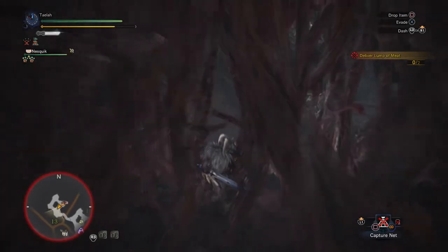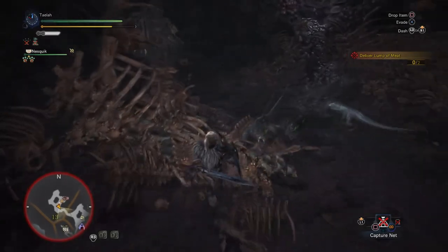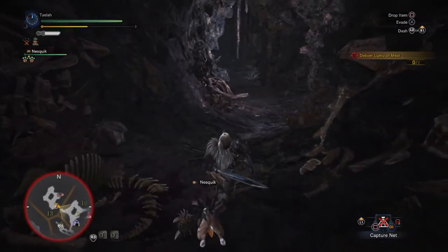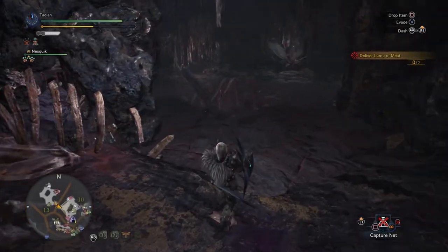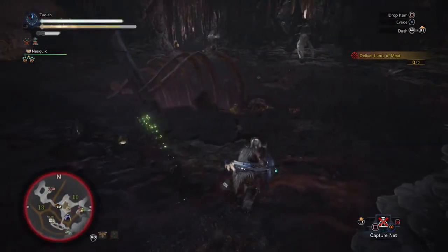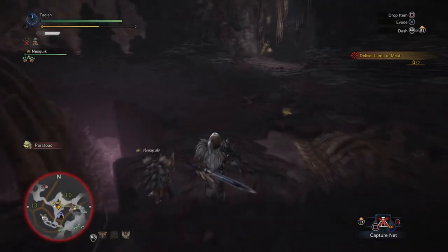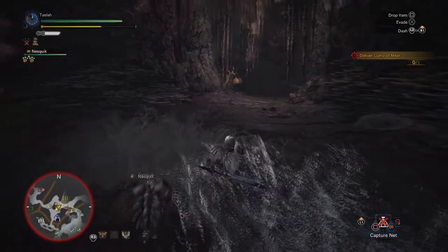Once you get your Lump of Meat, you'll want to run back. Essentially it's just making sure you dodge all these Gyros. If they stun you with their paralyze, you'll drop the item. So just make sure you're sprinting, and if you're getting low on stamina, stop for a second and let it recharge. Just like any other collection quest — the ones where you just carry items around, like eggs and lumps of meat.